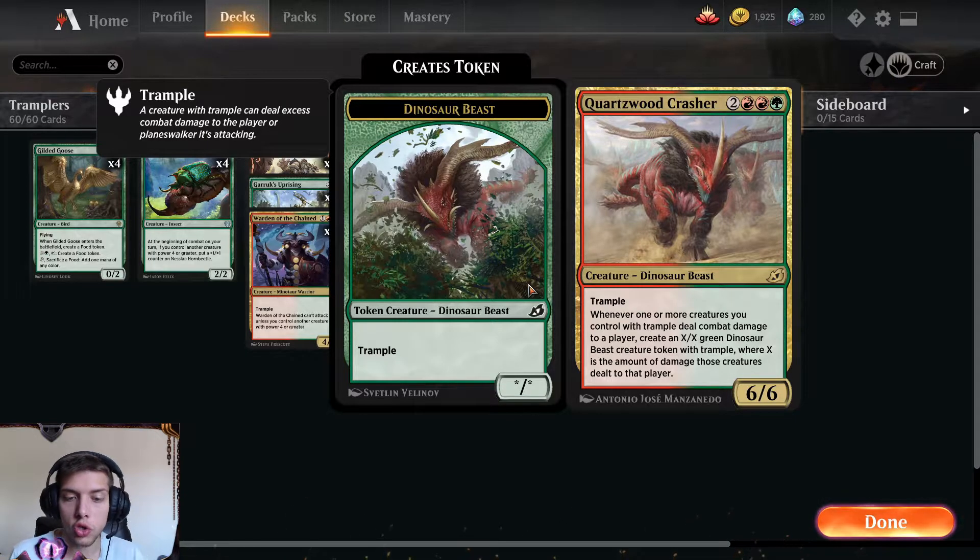Whenever one or more creatures you control with Trample deals combat damage to a player, create an X/X Green Dinosaur Beast creature token with Trample, where X is the amount of damage those creatures dealt to that player. And of course it's non-legendary, so you can have multiple Courtswood Crushers on the battlefield.